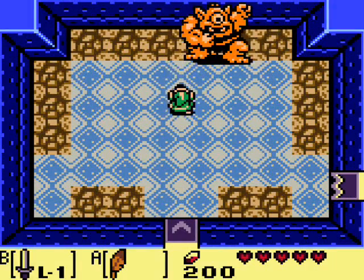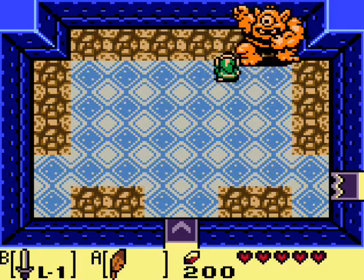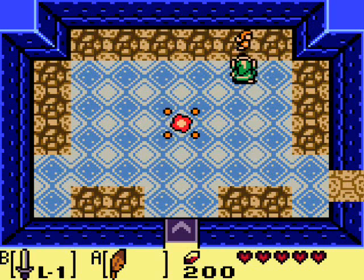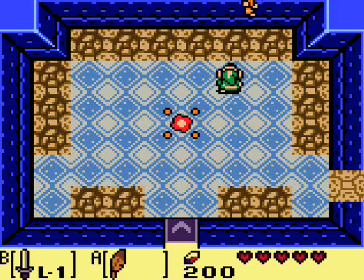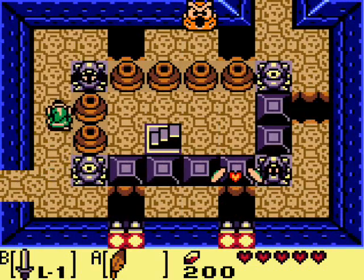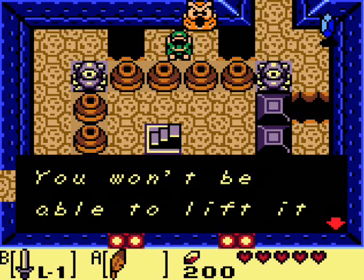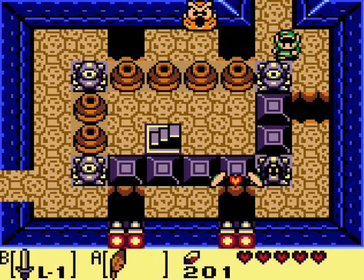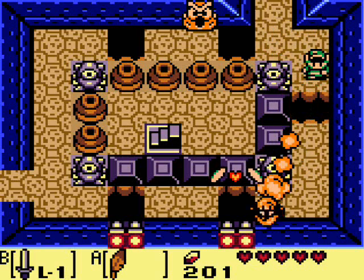Hynex is technically stronger in this game. Basically he just throws bombs at you — if you get too close he'll pick you up and throw you. The best way to fight him is definitely just wail on him. I beat him with a piece of heart left — that was kind of fun. I'm not going to check what that owl statue has to say yet, because it's not very relevant right now — it'll be more relevant later in the dungeon.